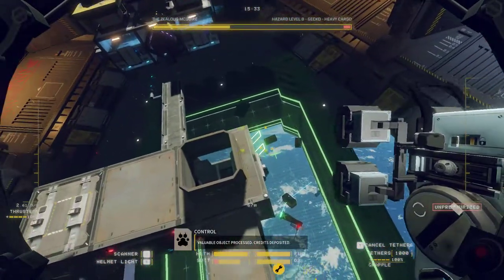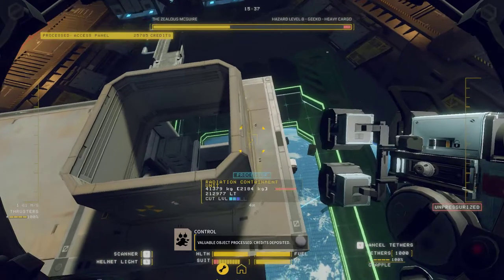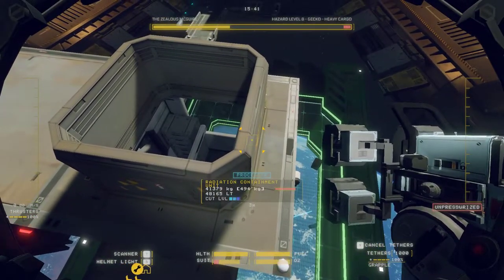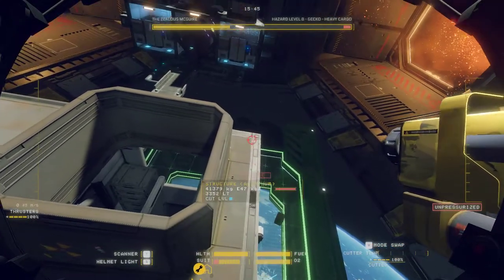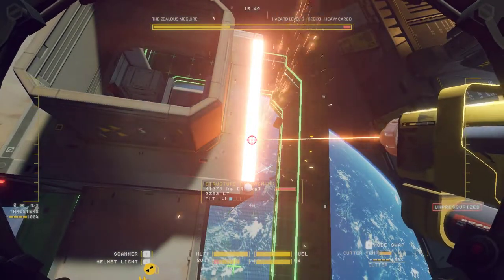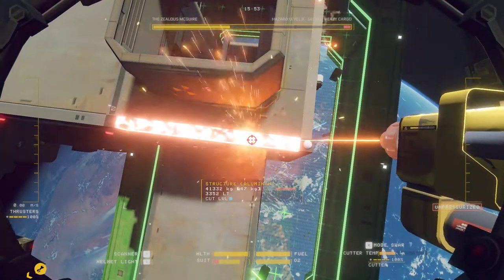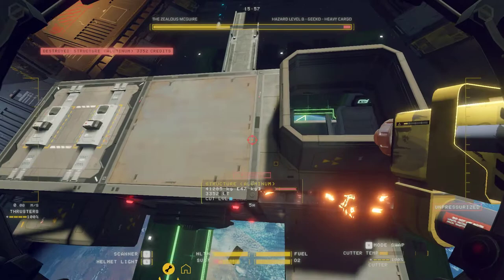Then throw it over there and get rid of it. That just leaves you with the whole casing, because these radiation casings are well worth taking — they are very, very heavy and they're worth lots and lots of money. The easiest way to get these out is you basically just burn away this little bit of superstructure here. It costs you nothing — three thousand credits each time you do it.